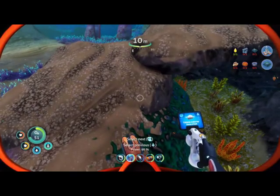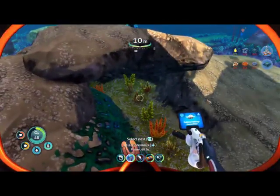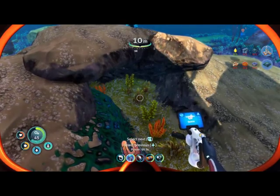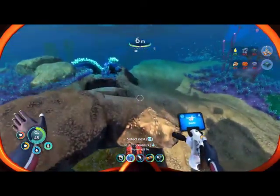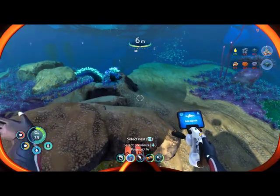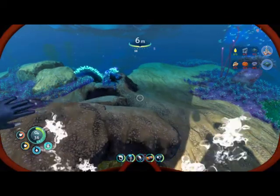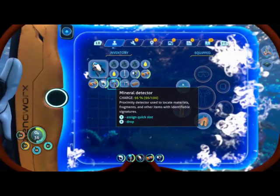This stuff is only stuff we've already encountered. So we can't actually search for gold — dang it. Should we search for fragments? No, I don't think we should. Okay. Go find the Deep Twisty Bridges. I'll take the Mineral Detector with me.